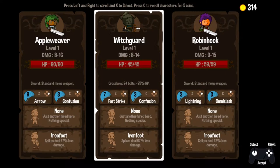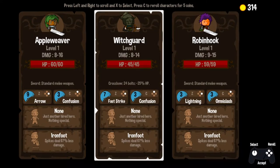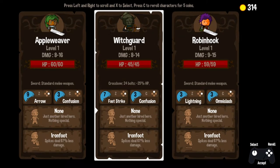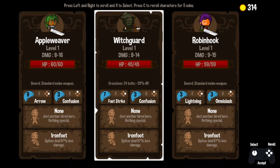Let's definitely do one or two more runs before we go. Robin Hook — not Robin Hood, that is his cousin, unfortunate name similarities. Witch Guard and Apple Weaver — Apple Weaver, that sounds really intimidating. Iron Foot on everybody. Good damage all around and good life totals. We'll base our decision on weapon and active ability: standard melee, standard melee, and a crossbow. Fast Strike and Confusion, Lightning and Omni Slash, Arrow and Confusion. I haven't played with a crossbow in the series yet, so I'm going to do it. I've got 24 bolts — let's give it a go.